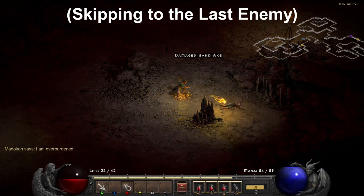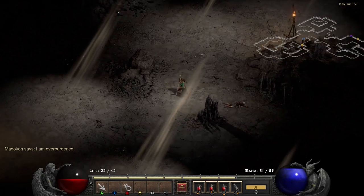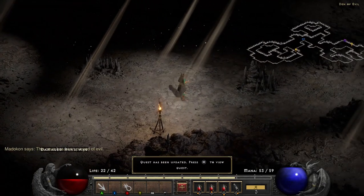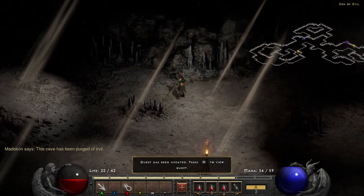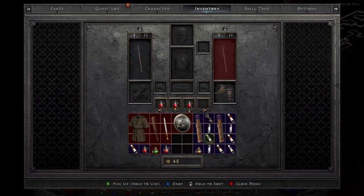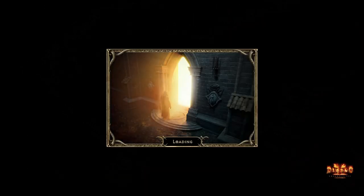You'll know when you're close to getting it cleared out. And as you can see, that was the last enemy — all the light coming through. The Den has definitely been cleansed. At this point you'll either want to head back to town or summon a town portal and port back through the Rogue Encampment.